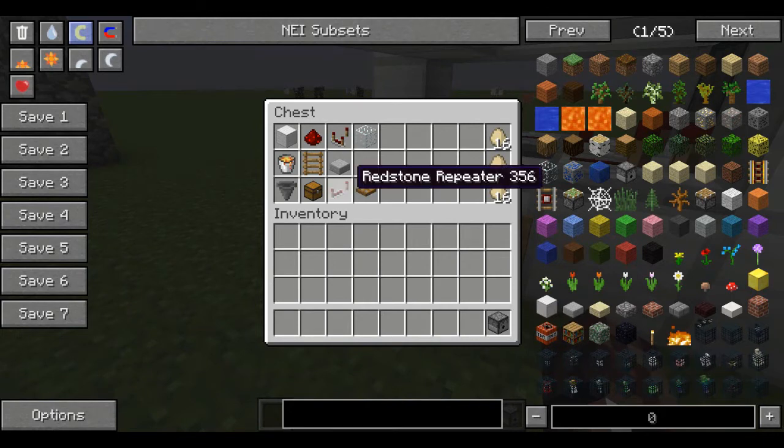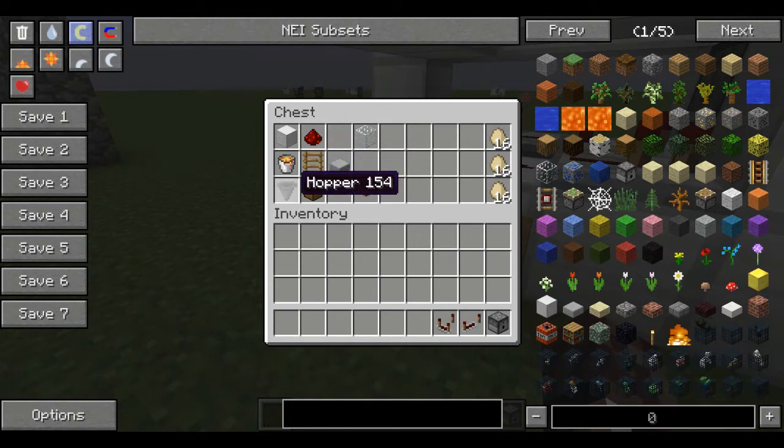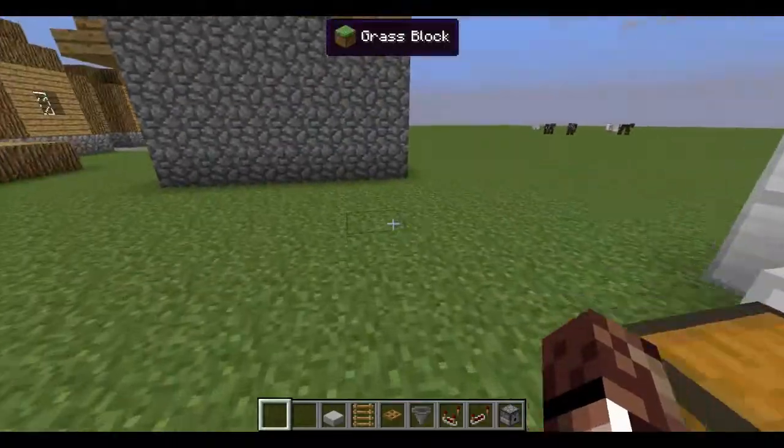You want a dispenser, redstone repeater, comparator, hopper, chest — everyone should know how to build a chest — trapdoor, and ladder. These are all things that people for some reason don't know how to get. Stone slab as well. We're gonna go over some things that people usually have trouble getting.